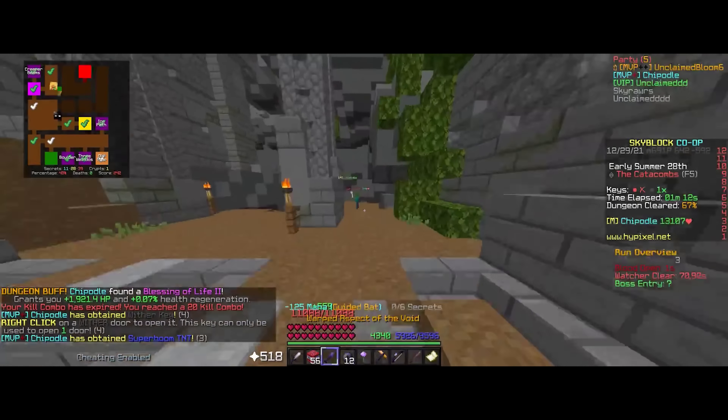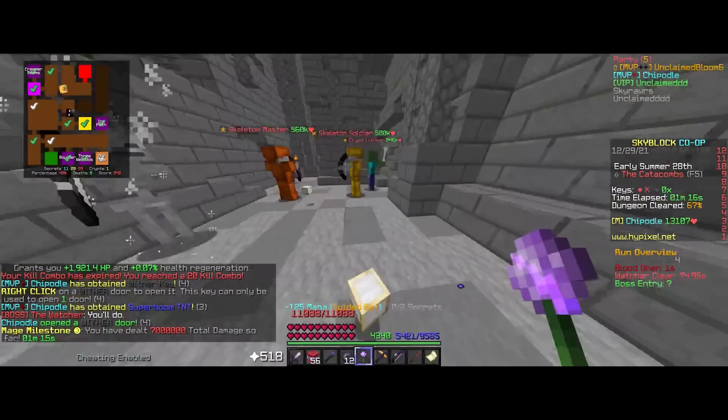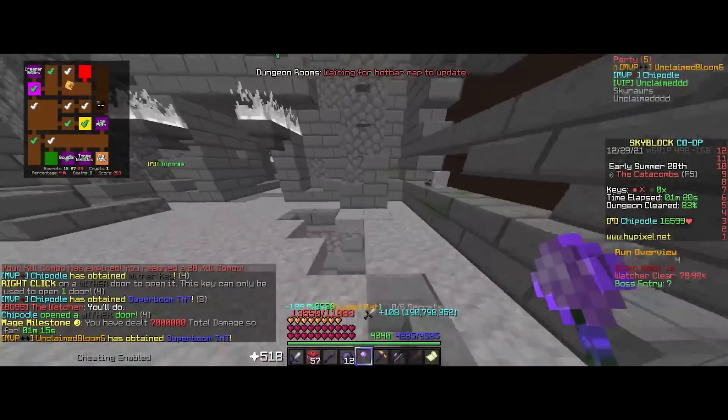What you are seeing right now is one of my good friends, Unclaimed Boom 6, outpacing me and clearing with a Floor 4 weapon. This weapon was very good, but it was one of many of its kind to come.